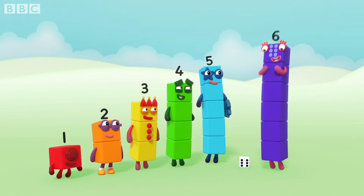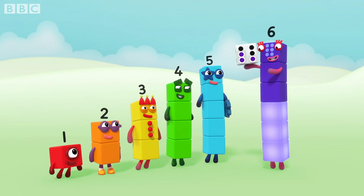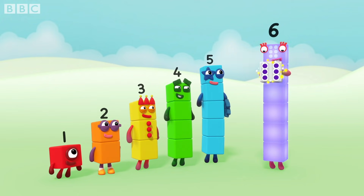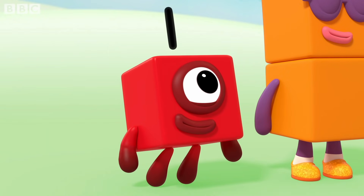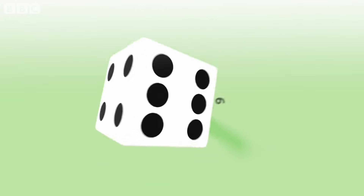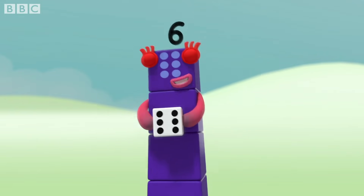Oh! Hey! One, two, three, four, five, six. Six spots, just like me. What is it? This little block is full of tricks — it's got six faces, one to six. It's called a die. It's called a dice. Dice or die — both names are nice.